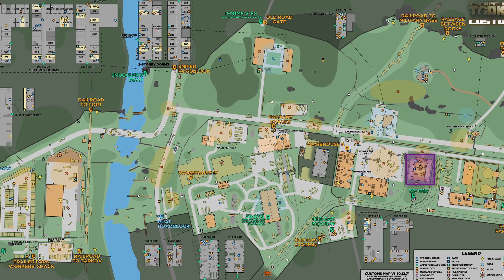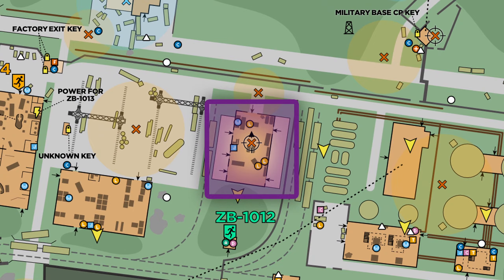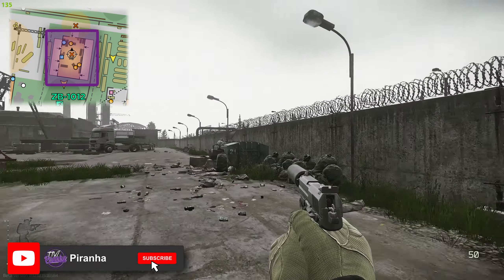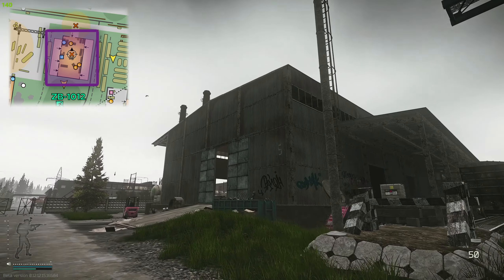On the map in front of you is showing where you're going to need to go on Customs. We are going to come over to the boiler side — here is the crane area, over there is the new gas station, and boiler side is right over here.